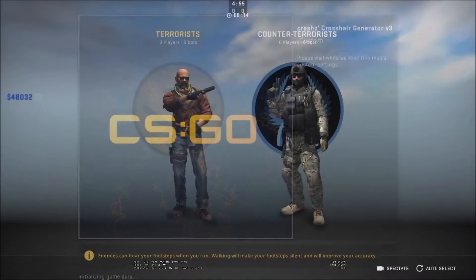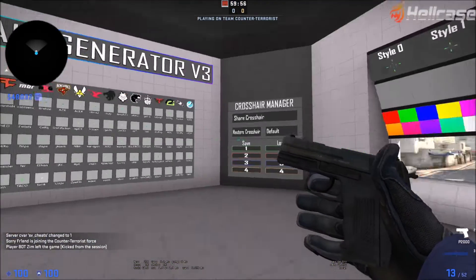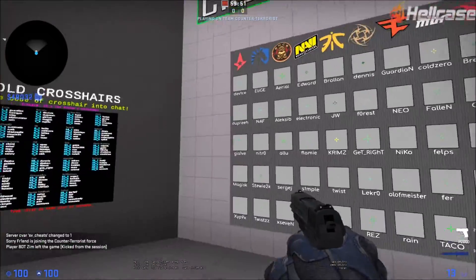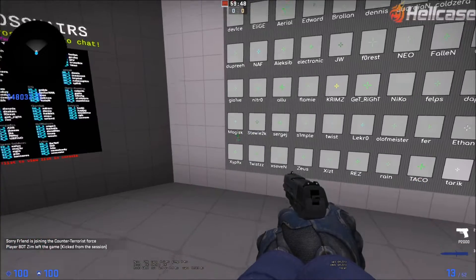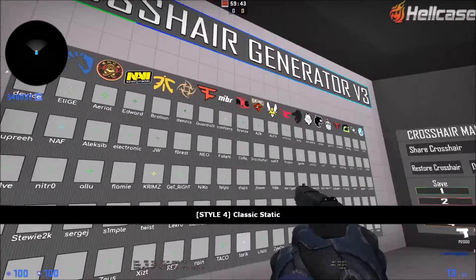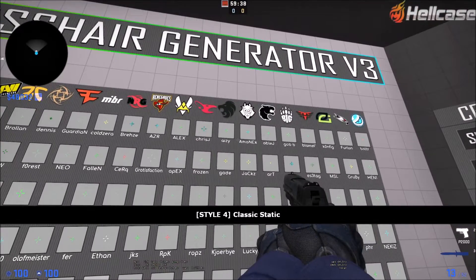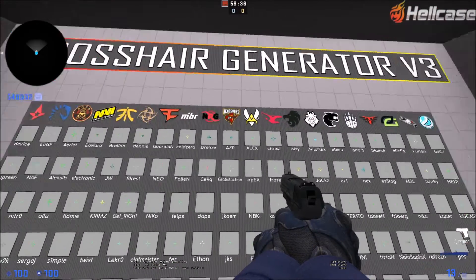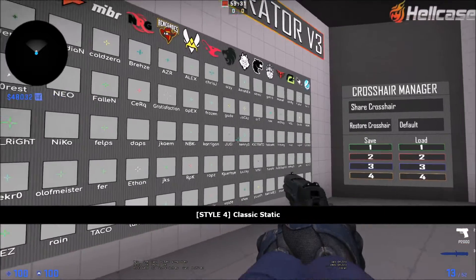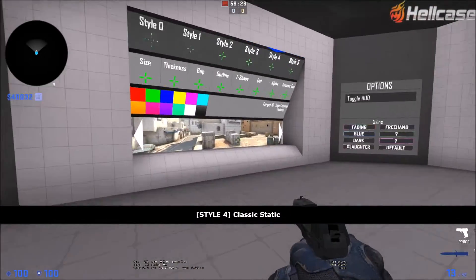Here are all the pro player crosshairs. Whatever you want, you can change your crosshair — like JW, that's driveIQ, also electronic, Simple. Where is Krimz? You can change to Krimz's crosshair also. Let's do it. You can pick whichever one you want.